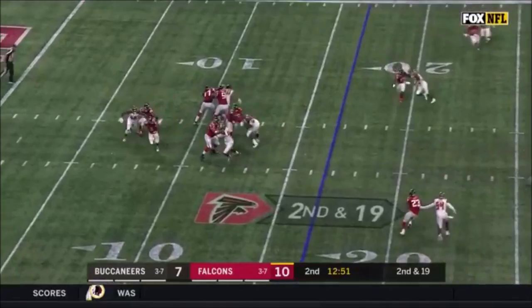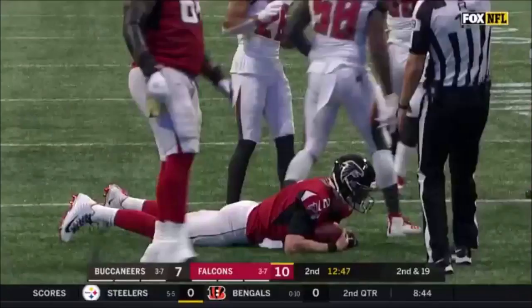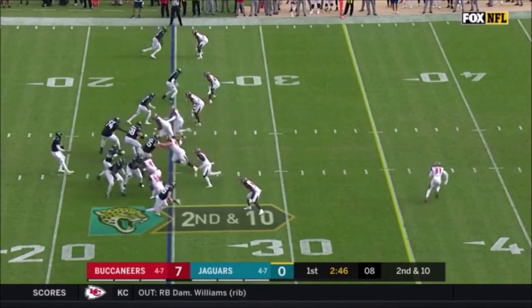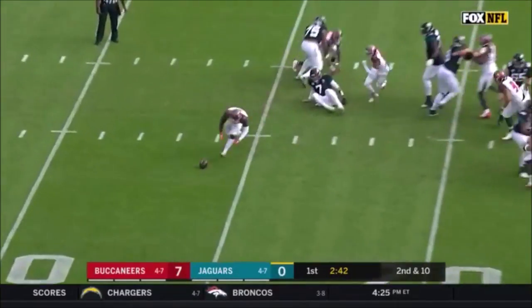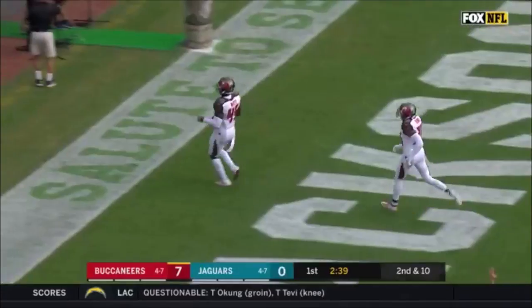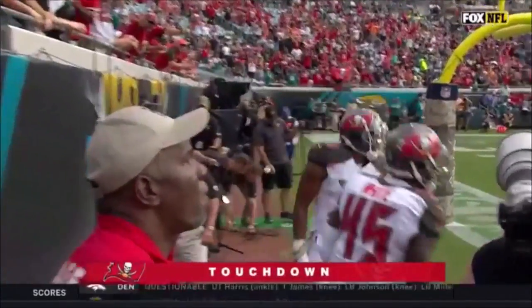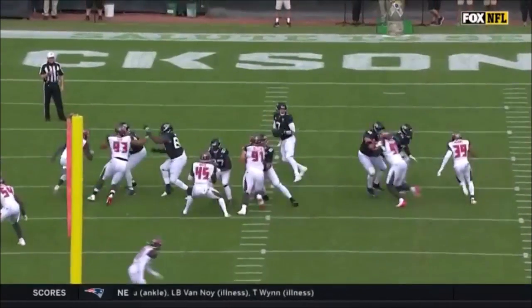Empty backfield for Matt Ryan — watch out from behind, and holds on to the ball, but a great play by Shaq Barrett. Short drop and the ball is loose, and it's recovered. And it's Devin White who runs it in for the touchdown on the strip sack. Here he is coming off the edge right here.